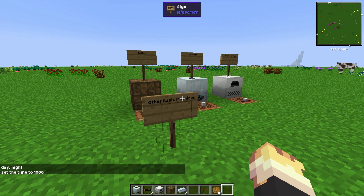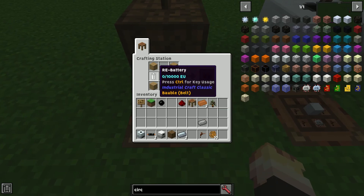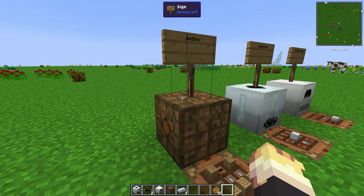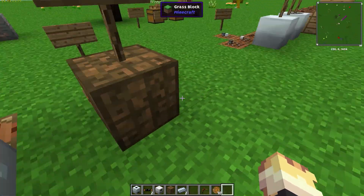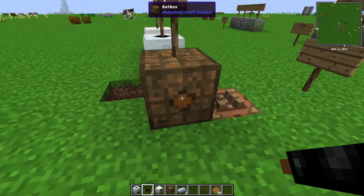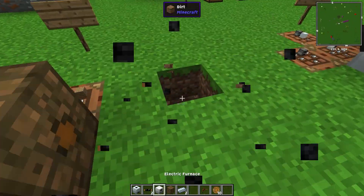Now for the last thing we're going to be covering in this video — other basic machines you're going to be wanting to use. First one being a batbox, which is just three RE batteries, some wood, and a copper cable. What a batbox does is it stores power — it stores up to 40,000 EU and outputs 32 EU every tick, which is enough power for pretty much all your machines in Industrial Craft 2. The input for this is any of the sides except one side — there's only one output side. This side with the little circle, that is the output, so you connect the out cable there.